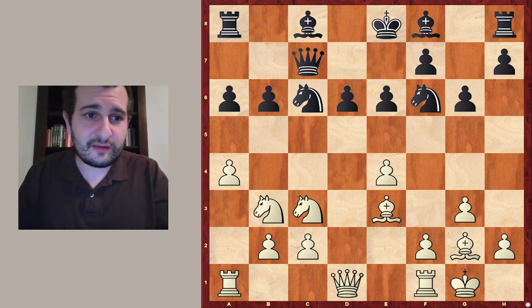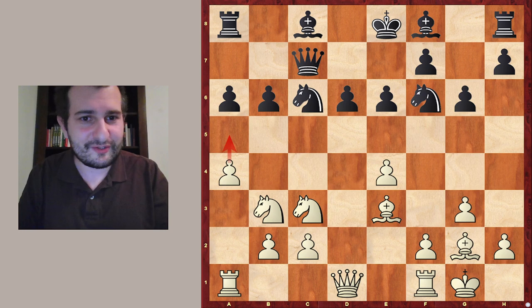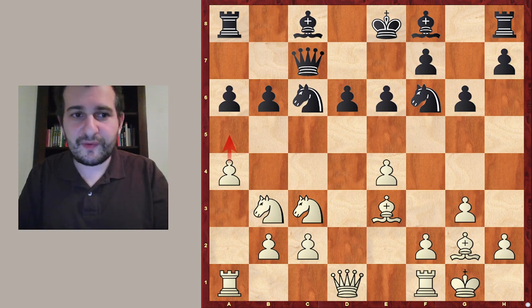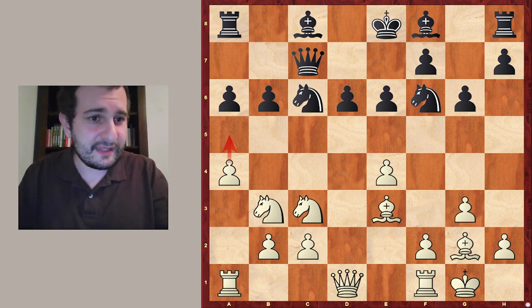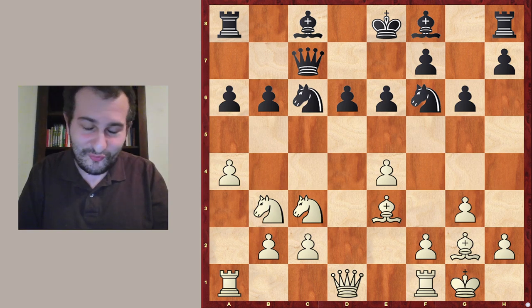If white doesn't find anything he can play the move a5, which is guaranteeing him a solid advantage. However the question is if white can already win by force. And before we answer this question let's take a close look at the position. White developed everything, the rooks aren't connected yet but this can be improved.